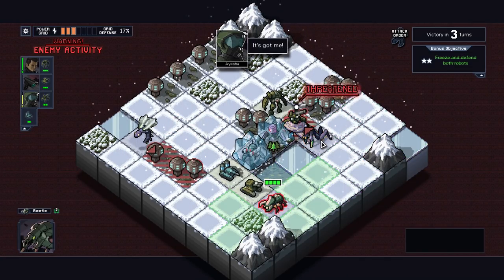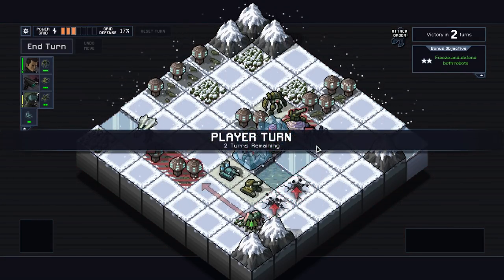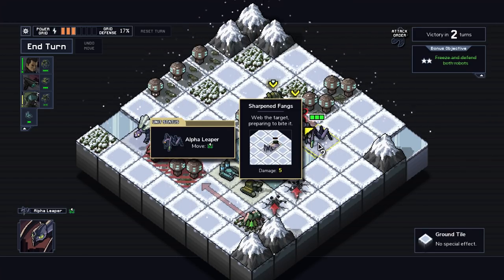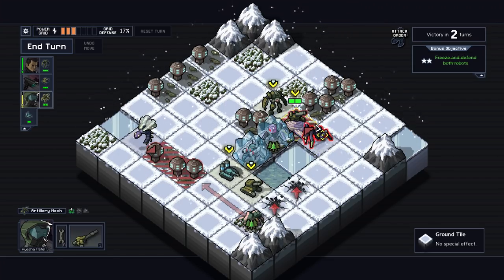Oh, it jumps. It's got me. What the hell. Why, where are the chrysalids here? It says: target prefers to bite it? It just has a leap. Five damage. Okay, these really are chrysalids.